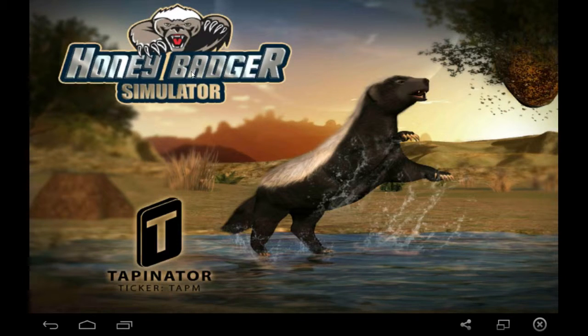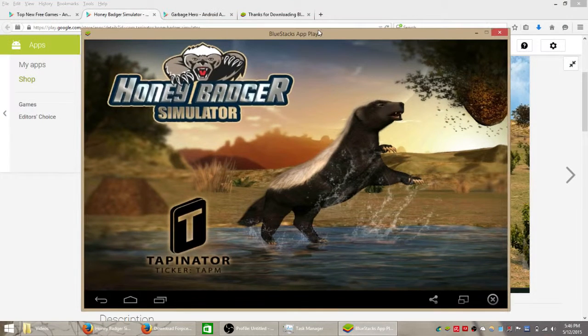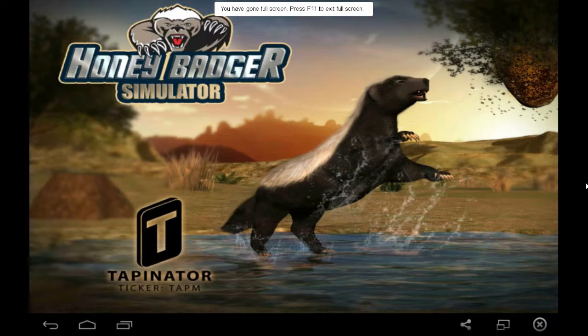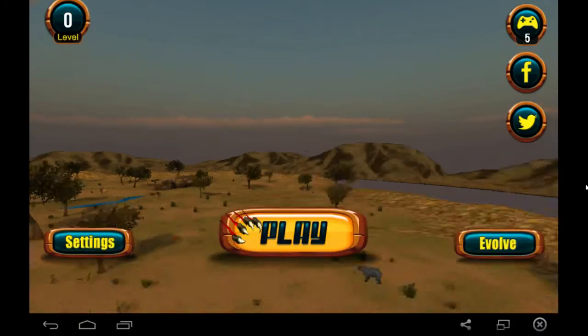Hey guys, today we're going to be playing this game called the Honey Badger Simulator by Tappinator. This is an Android game, but I'm using the Bluestacks app player, which you can download for free as an Android emulator to play this game on my Windows 8 laptop. You can play it on your computer using a link down below in the video, and we'll walk you through how to install this game.